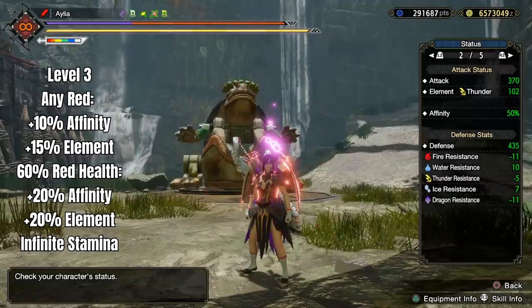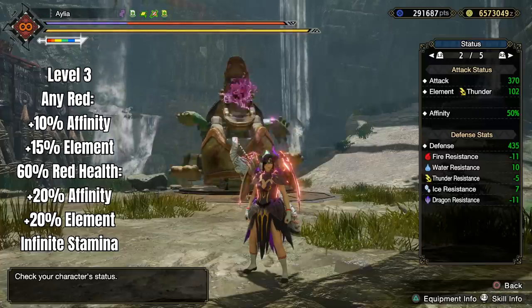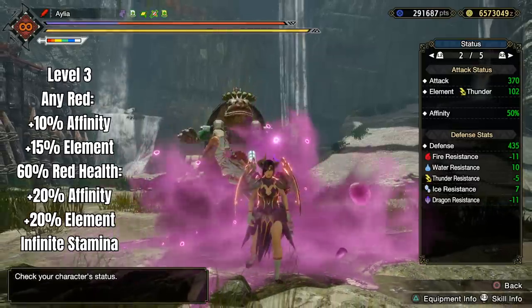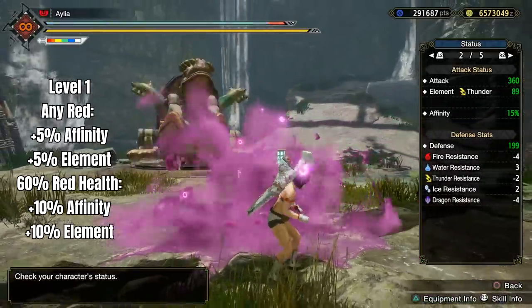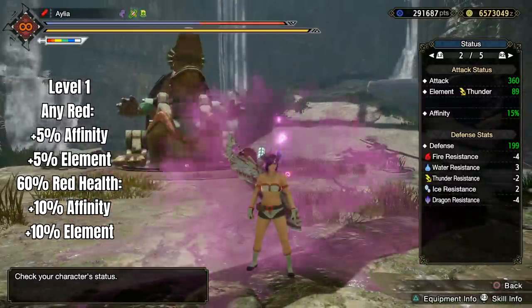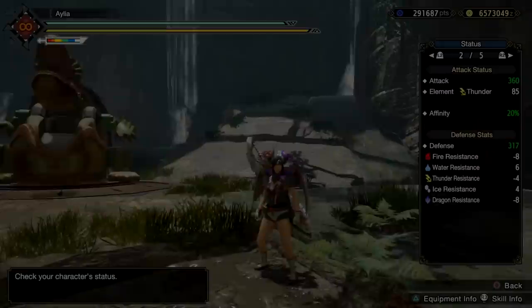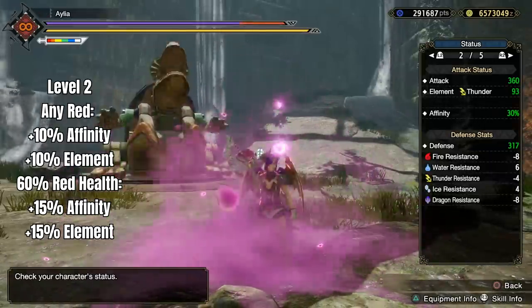Once you reach 60% of your total health bar represented as red health, you will unlock the full potential of this skill. You just have infinite stamina for as long as you are at this much red health. The affinity bonus increases to 10, 15, and 20% respective of levels 1, 2, and 3, and the elemental bonus becomes 20% more element at level 3. That is really, really good - a lot of element, and 20% affinity is nothing to sniff at too.